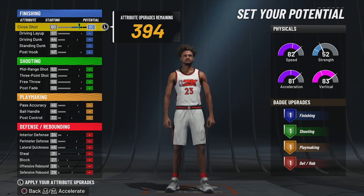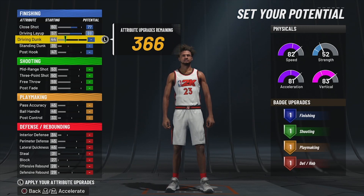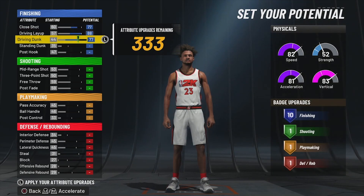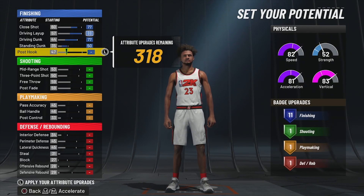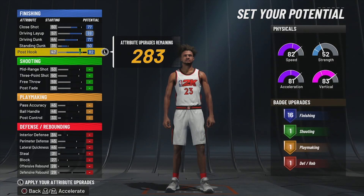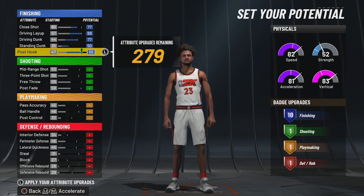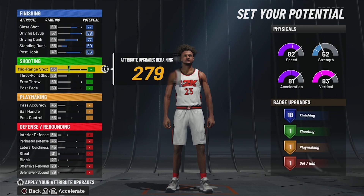For your close shot we're going with 77, driving layup 88, driving dunk 77, standing dunk 50, and post hook 86. That is going to give us 18 finishing badges, which is already insane.